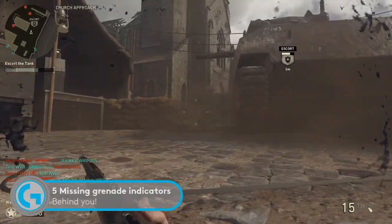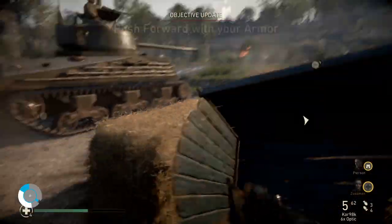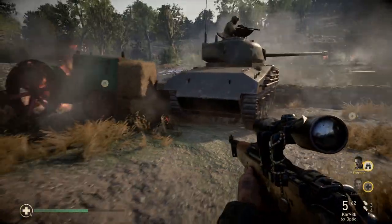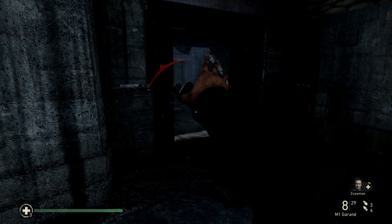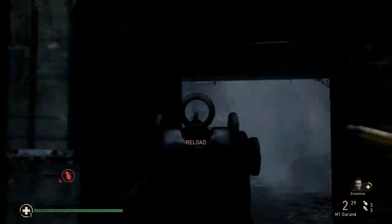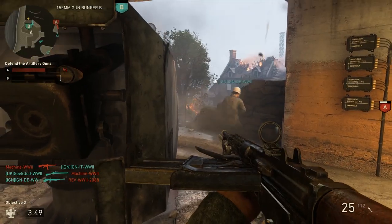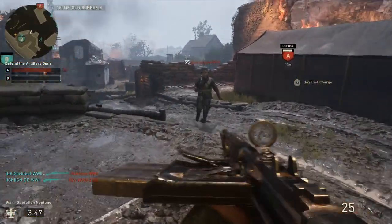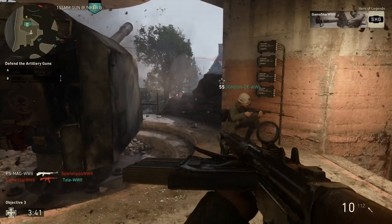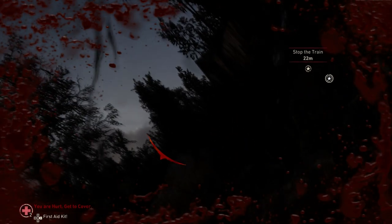A circumstance common in both campaign and multiplayer for mistake number five: missing those absurdly tiny warning indicators that let you know someone's chucked an explosive device at your ankles. Unfortunately there's no 'make imminent death indicators bloody massive' tick box in the game options, so the only way to combat this is to first be aware that they're tricky to spot. With that in mind, it's usually best to just move out of the way rather than trying to throw them back, since you're likely to spot them late and sometimes you'll end up throwing one of your own while the original grenade lies at your feet, ready to ruin everything.